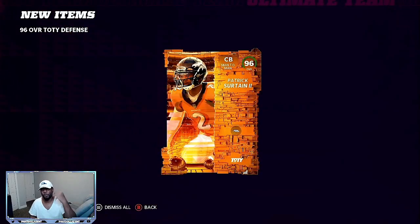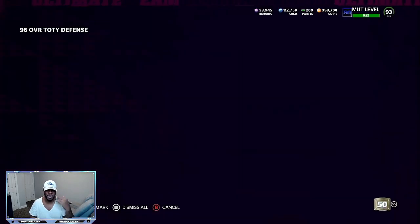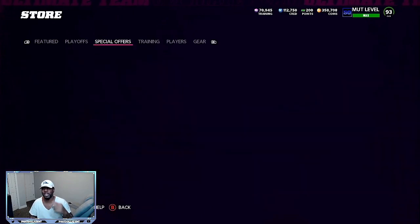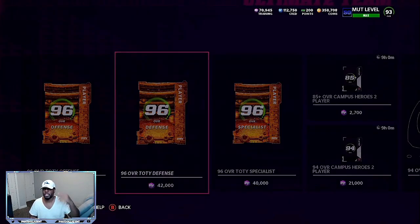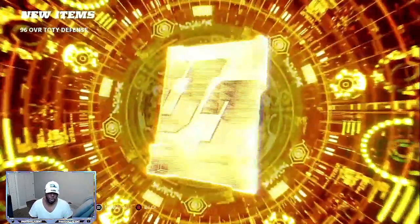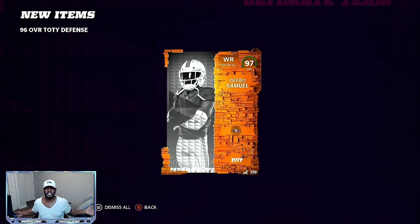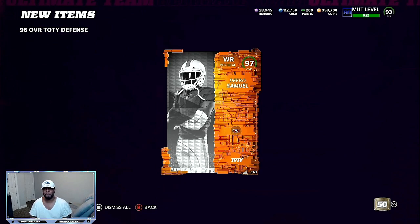What I mean by the tab method is I will go into defense, pull my defense, quick sell it — the game has been kind of laggy the past 12 hours — and then I tab over everything: feature, training, special offers. I tab, go back in, pull another pack. And sometimes you get a little glitchy and pull a 97 overall Debo Samuel. I was able to pull two Debo Samuel 97 overalls with that method.